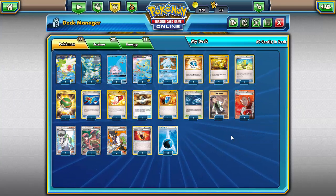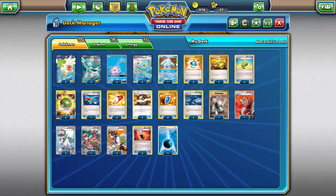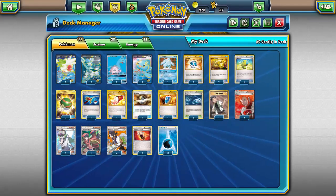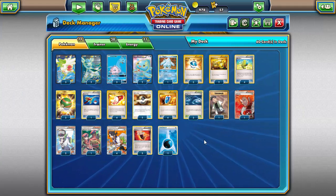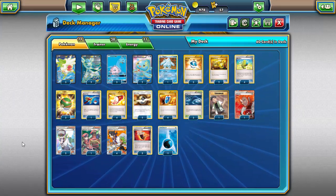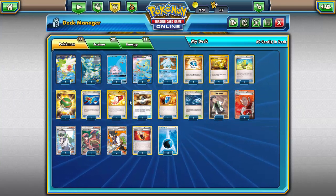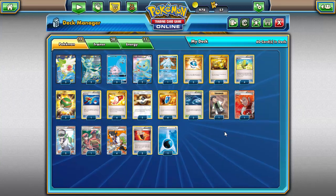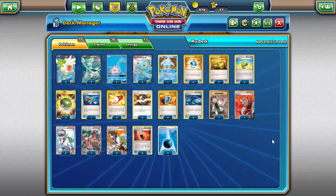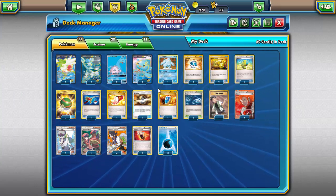For the items: three Dive Ball — a given since water Pokemon are your basic strategy. You could also use Nest Ball, but the thing with Nest Ball is you can't take advantage of Shaymin since Nest Ball puts the Pokemon directly onto the bench rather than into your hand. I'm torn on the line — I could see going four Ultra Ball and four Dive Ball, or adjusting with energy switches. Either way, three Dive Ball, three Nest Ball, and two Ultra Ball is the searching line for this deck.